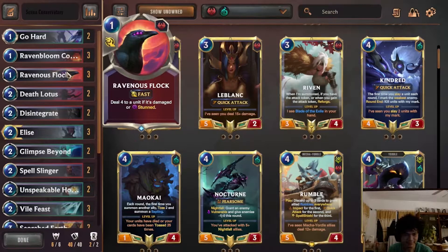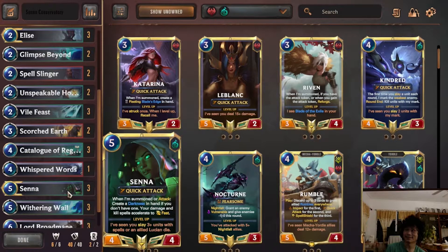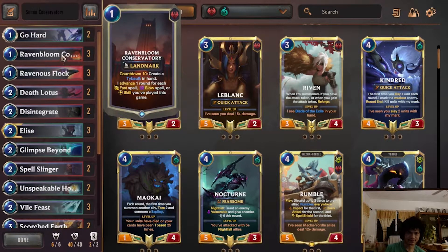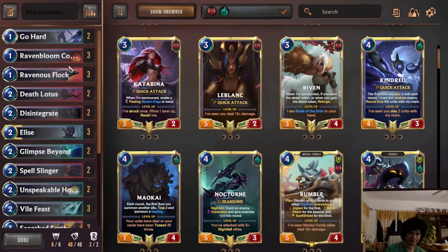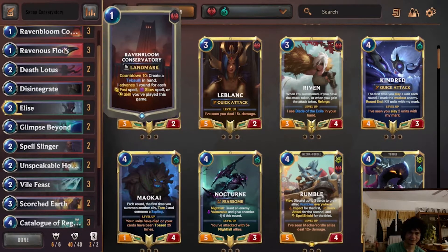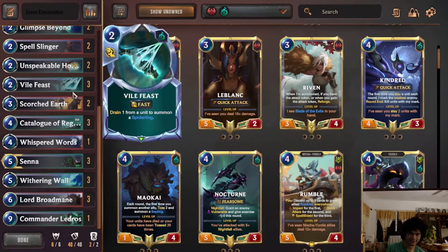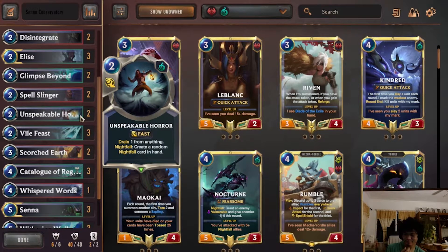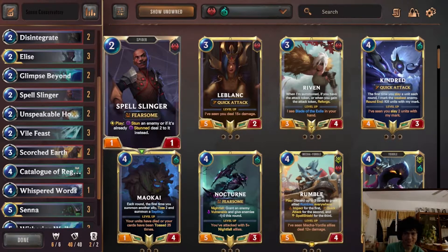Mulligan-wise, you want your early game. I don't recommend keeping Catalog because it's really bad early and if you double-draw it, it's kind of clunky. You can keep Senna in control matchups. I often recommend just mulliganing for Elise and Ravenbloom — and maybe Gohard. Keep Catalog if you have Gohard. It's a control deck so it's matchup dependent. Keep Vilefeast depending on the matchup — if they have Legion Saboteur or it's an aggro deck, keep Vilefeast. You can keep Flock if you have Spellslinger. It's really combo and matchup dependent on the mulligan.